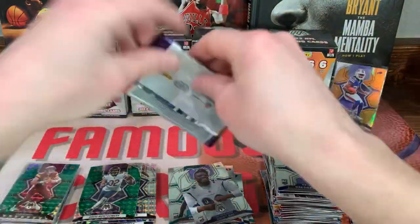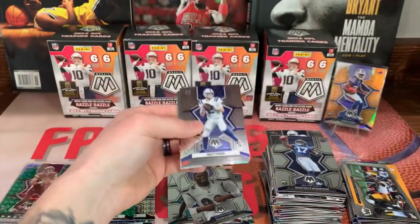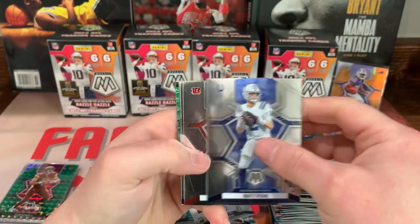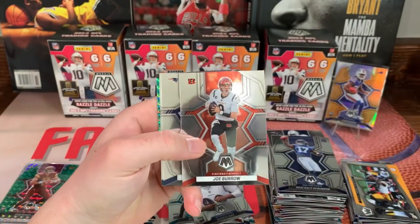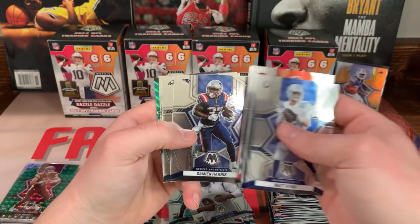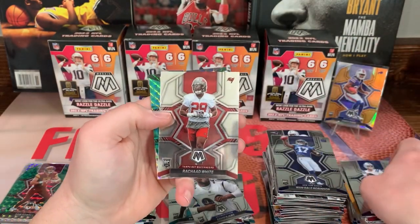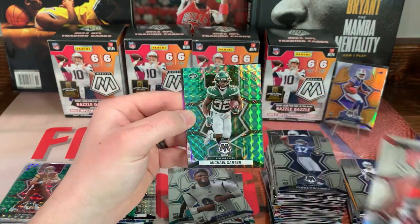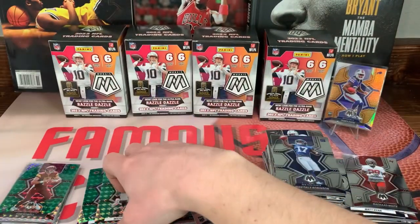All right guys, last pack. Matt Ryan, Joey Burrow — I've pulled so much of his stuff, it's really just insane and crazy — Damian Harris, AJ Brown, Rashad White. We got a green Jets Michael Carter on the back.